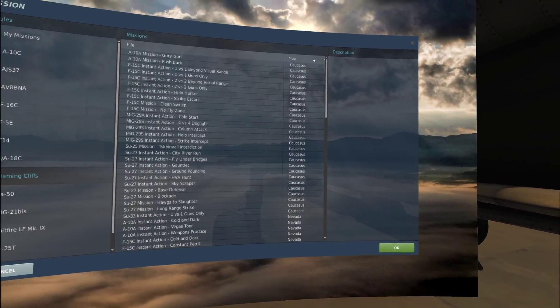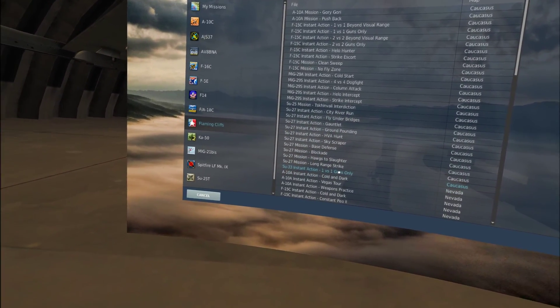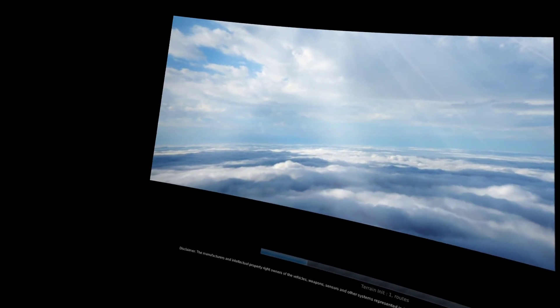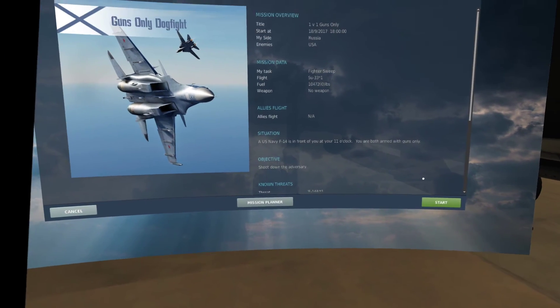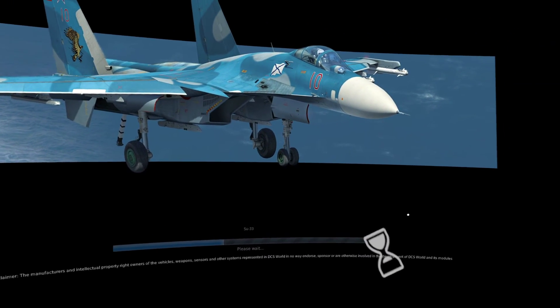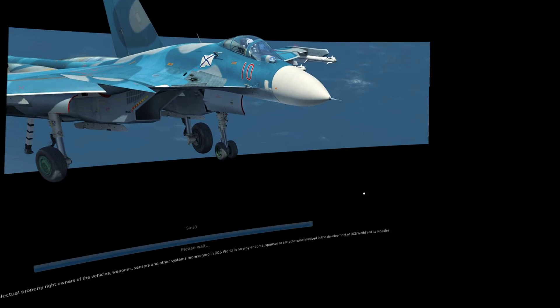Let me show you the SU-33 guns only, just to show you the SU-33. It's basically the naval variant of the SU-27 — it's got a little bit better thrust-to-weight ratio, you can land on carriers and take off from carriers. It's just the new and improved SU-27.